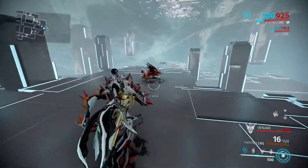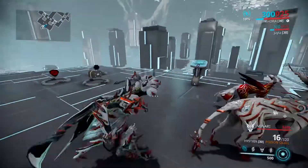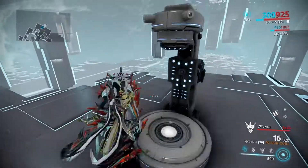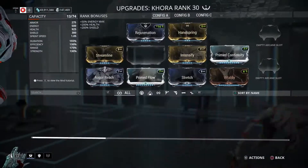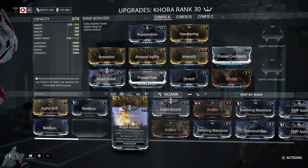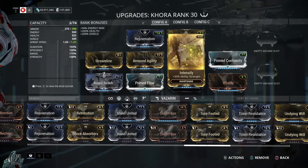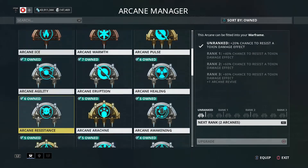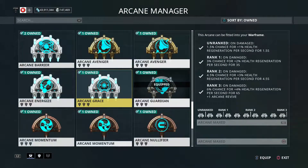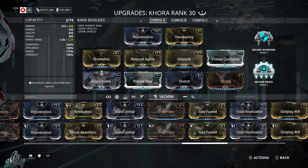Khora has a base sprint speed of 1.05, which is quite low, but with Venari it's almost like gaining an extra 0.5 — putting her ahead of frames like Frost or Saryn in average sprint speed. Armored agility also helps because Khora is very tanky with her armor, and you can add Steel Fiber to make her even tankier. I had Arcane Guardian stacking her armor further.